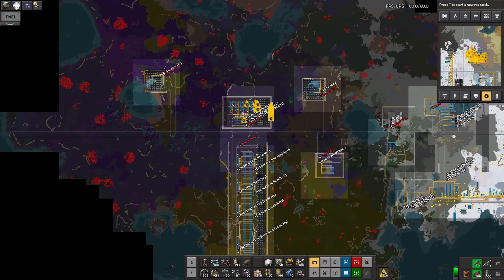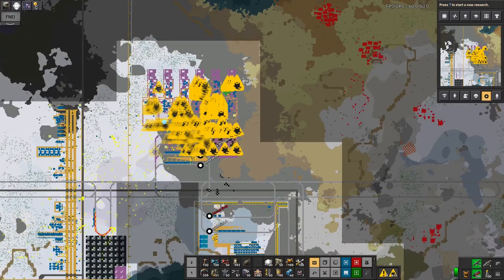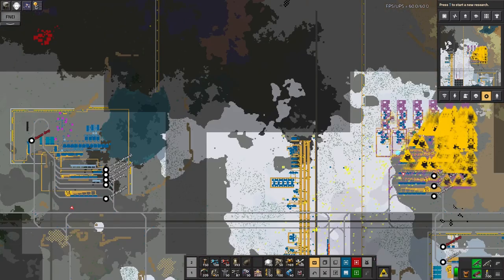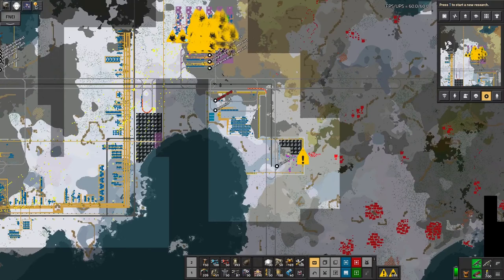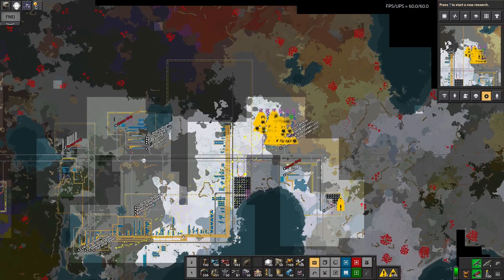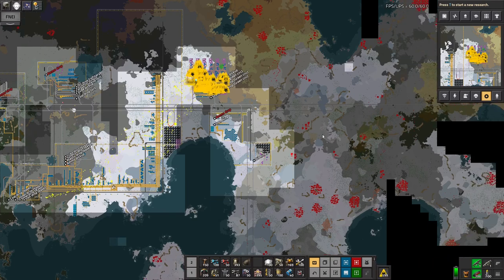I still haven't really got onto any space stuff — that's going to happen a bit more once I've got the red and the blue circuits up and running and I can go back to looking at research again. Whether I want to do that on the bus or start pulling research off the bus, I don't know. It comes down to how difficult it is to clear space at the moment because I don't really have the weaponry to take out the big biter nests. But there's quite a lot of space down here that only has little ones, so maybe I could put the blue circuit production down here and then a research park over here.